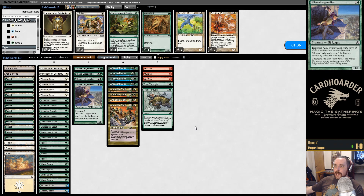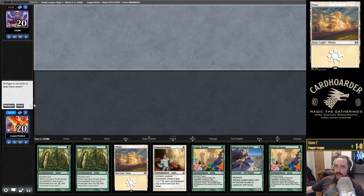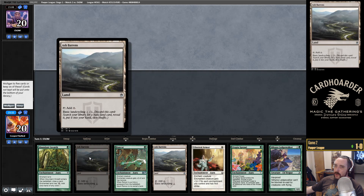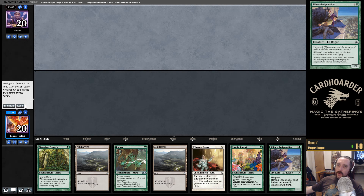Back into the game. One land and it's a Plains — we're going to mulligan. Two lands, both Ash Barrens. I guess we can Abundant Growth the other Ash Barrens, and we have a creature here. This is not the worst — on the play, that is kind of rough.